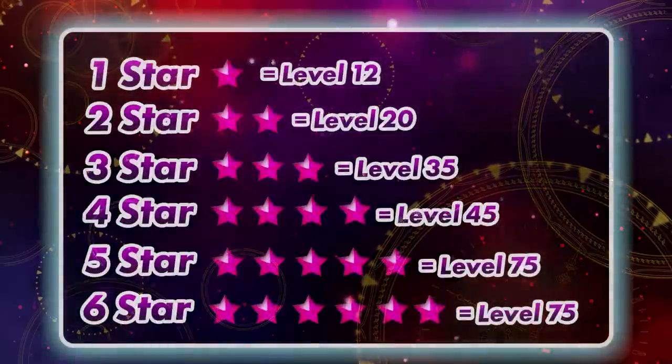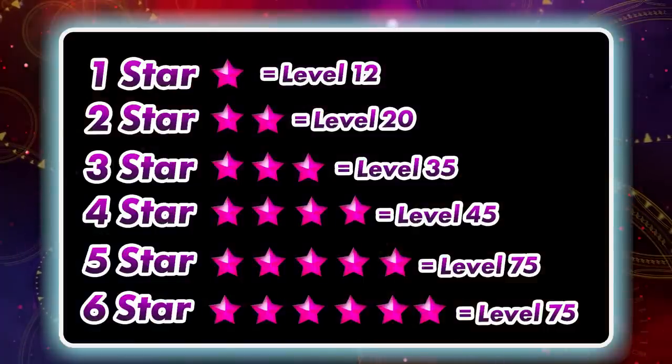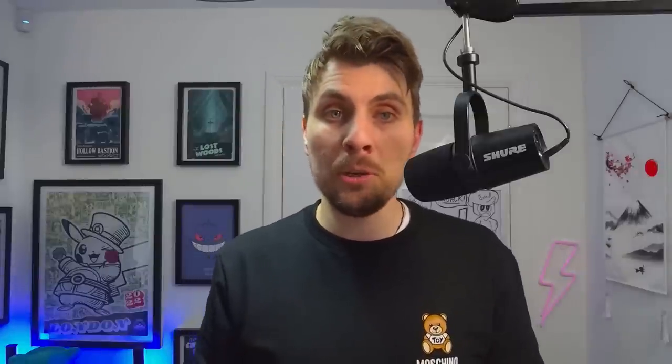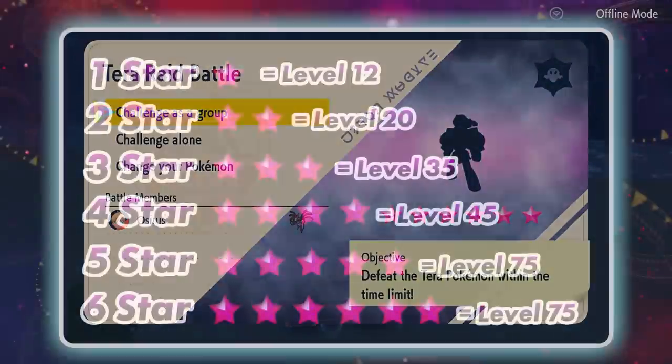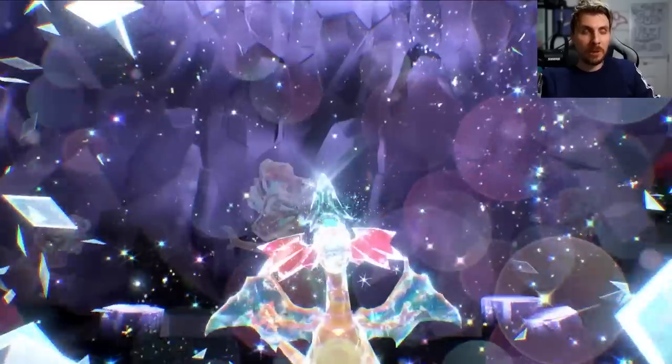The rating determines the difficulty and level of the Pokémon. A one star Tera raid will have a Pokémon around level 12, two star is level 20, three star is level 35, four star is level 45, five star is level 75, six star is also level 75, and seven star raids will have Pokémon leveled up to 100.